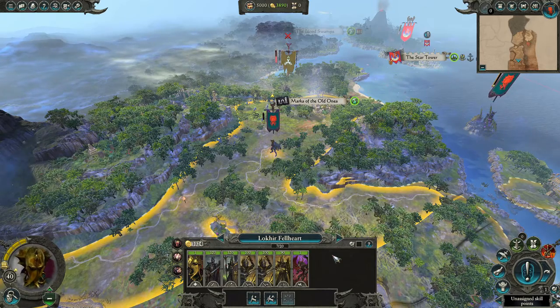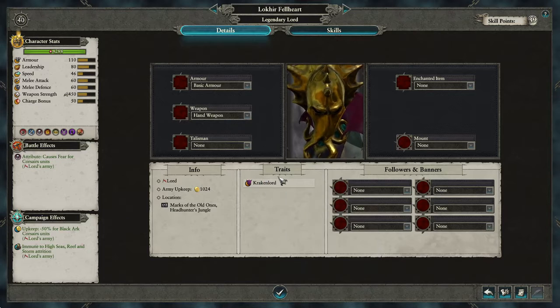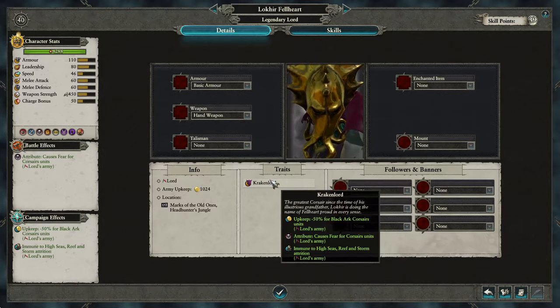Hello and welcome to Lokhir Fellheart's level up guide. For the traits, he has Krakenlord, which is upkeep minus 50% for Black Ark Corsair units, attribute cause fear for Corsair units, immune to high seas, and brief endstorm attrition.